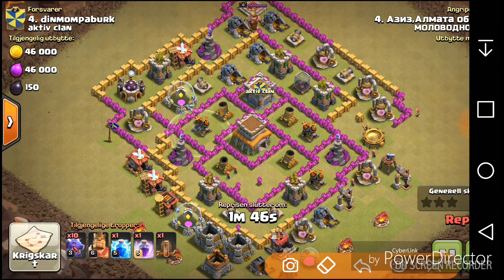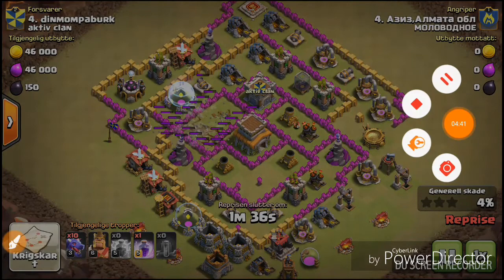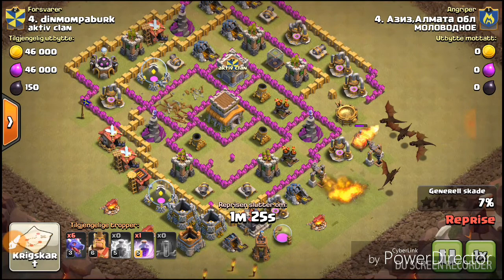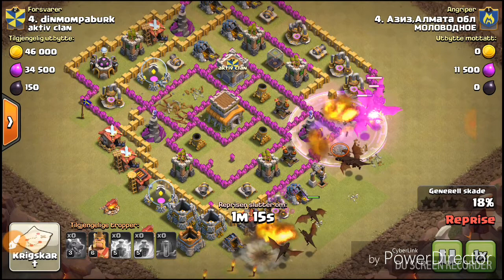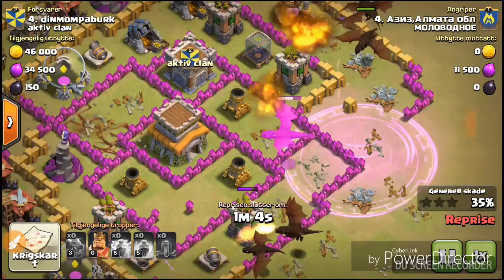He lightning spelled my air defenses. He is going to stop spamming his dragons. The big flaw of this base is the air defenses are kind of tight together. So look — he just took down that air defense and the dragons are going to just wreck this base.